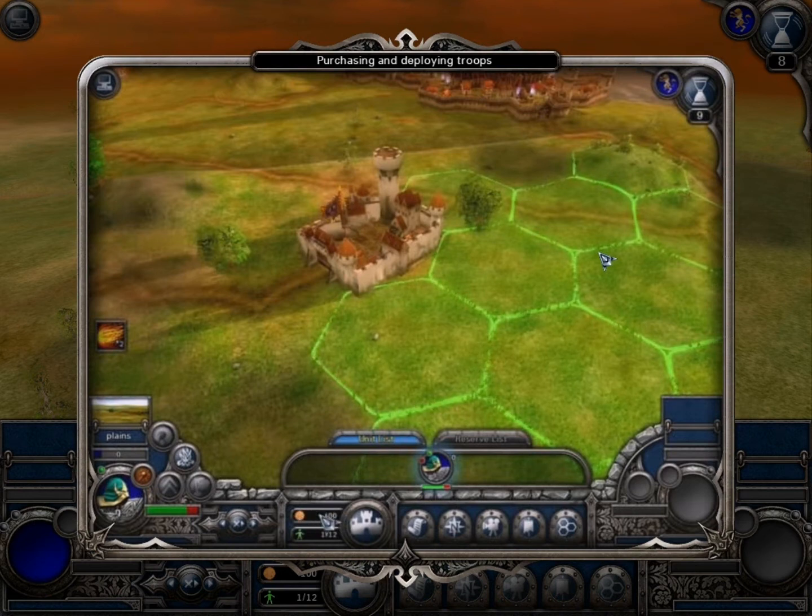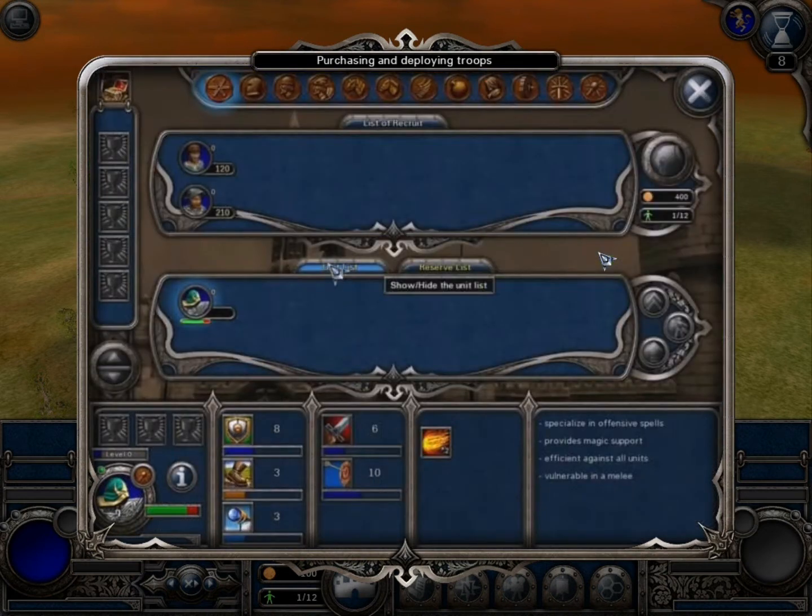With the money received, you can hire new troops. Notice that each mission has a limit as to the number of units. If you get more troops, you will have to keep some of them in reserve. Switch to the army control panel and select the unit you would like to purchase.